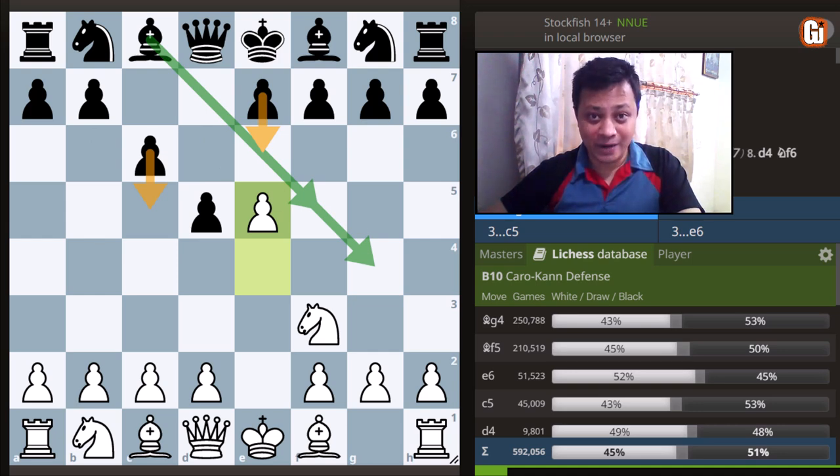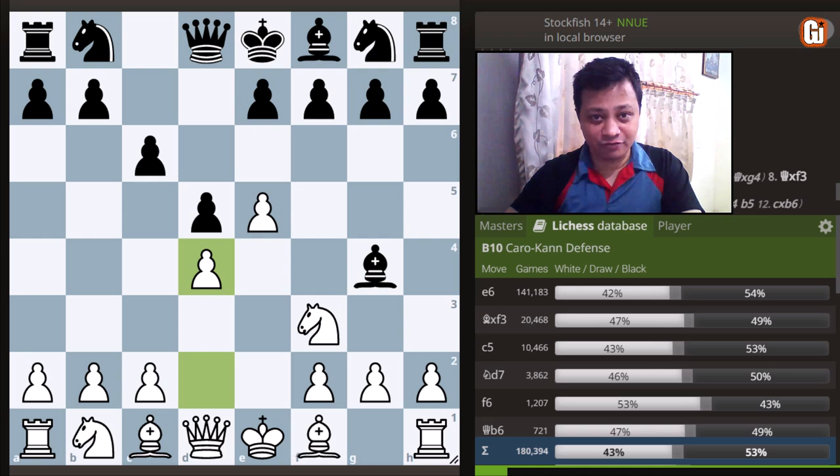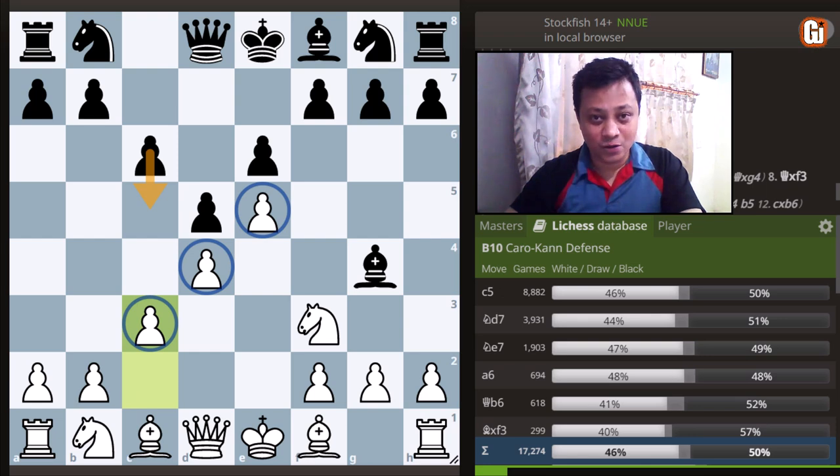Let's start with black's most popular choice, namely Bishop to g4, pinning down the knight. Black's idea is very obvious — he wants to play e6 and c5, a kind of French structure where the bishop is outside the pawn chain. We are going to respond with d4, and after e6, we play the crafty move c3, which looks very innocent but has a crafty idea: the most popular choice by black, c5, has actually been prevented here.